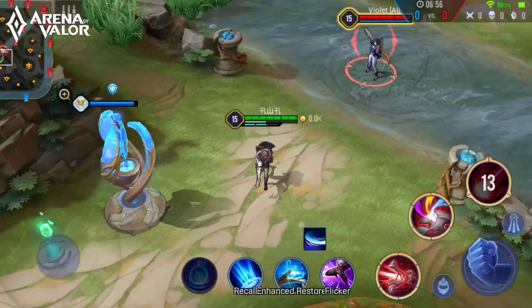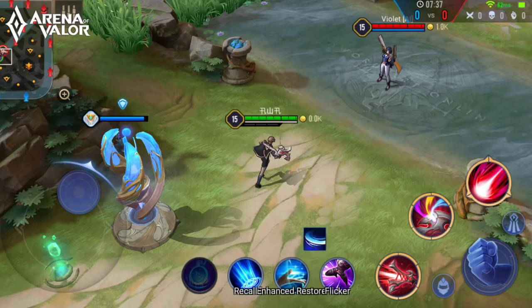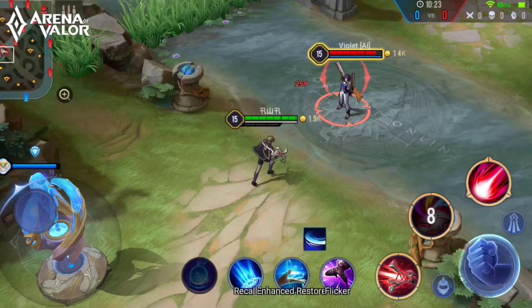Time for his second ability, Shooter Possession. Thorn dashes in the target direction, enhancing his next magical bullet attack within 3 seconds. The effects of the bullets are changed and consume no energy: the purple bullet now deals true damage, yellow stuns the enemy, and blue triggers a massive explosion. This ability also has a passive that increases critical hit rate by 10%.